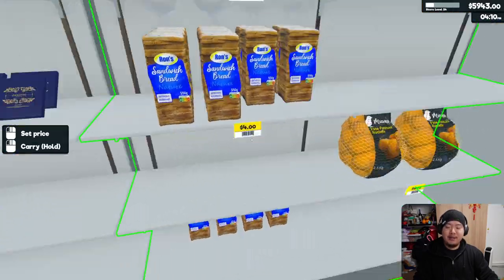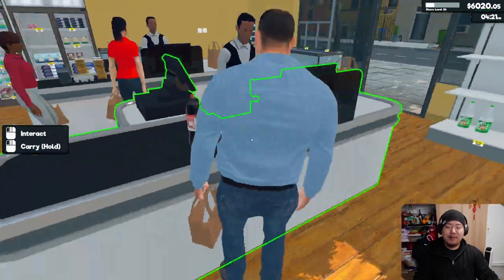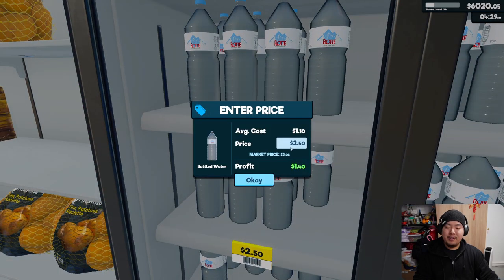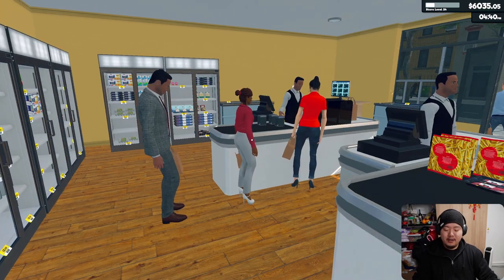So with loss leaders, customers come in, they buy a little bread, potatoes, chocolate, some milk, and then they notice the cool water bottle and buy it too. You're selling it a bit below market rate but you're still making like a dollar-something profit per customer.